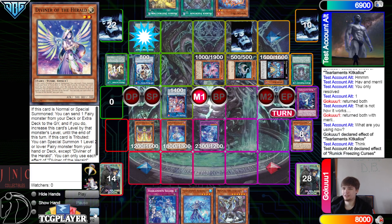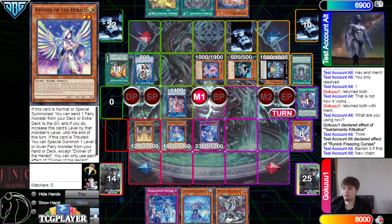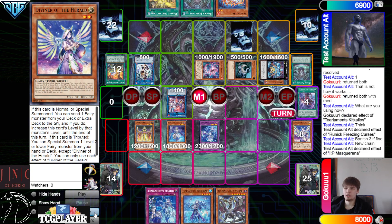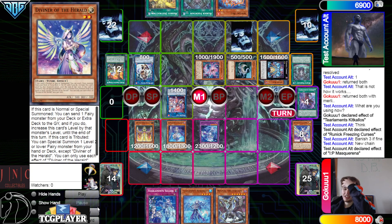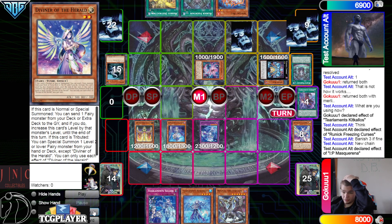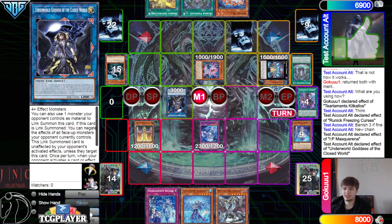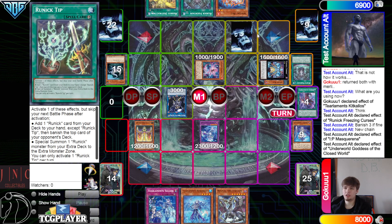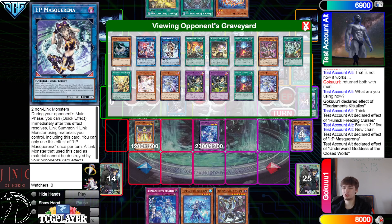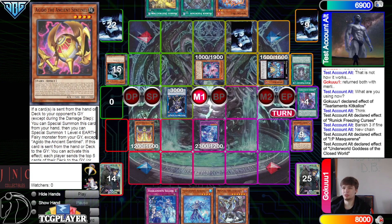They're gonna activate Kakaalos Effect, chain Freezing to negate, and then banish 3 — Havnest, Scream. New chain link, they're gonna go IP Effect. That's gonna link off — oh, that's gonna make an Underworld Goddess! Underworld Goddess to negate the effects on field — did not expect that. I was thinking maybe Avermax or Appaloosa. I guess even Appaloosa doesn't protect your Runic Spell plays.